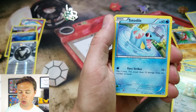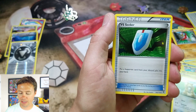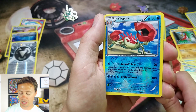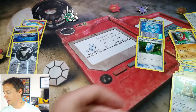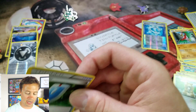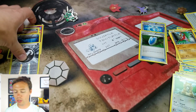Surskit, Goldeen, Totodile, Yanma, Litwick, Furfrou, a Lampent, a VS Seeker — that's a great card right there — Kingler Reverse Holo, and our last card of the video is a Mightyena Rare. Not much going on. I'm going to throw the VS Seeker in a card sleeve — I know it's non-holo, but it's a very playable card and a lot of people want it.